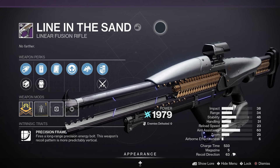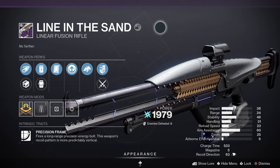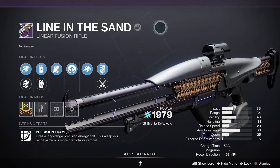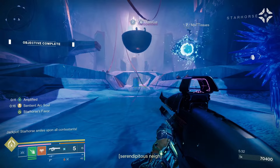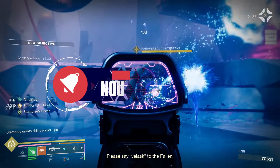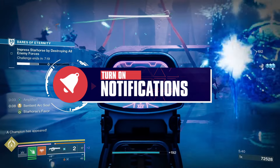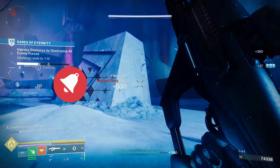Let's have a closer look at Line in the Sand. It's a legendary power linear fusion rifle with a Precision Frame, meaning it fires a long-range precision energy bolt, and the weapon's recoil pattern is much more predictably vertical. Looking at the stats: 41 impact, 29 range, 42 stability, 26 handling, 23 reload speed, 6 airborne effectiveness, a charge time of 533, and 5 in the magazine.